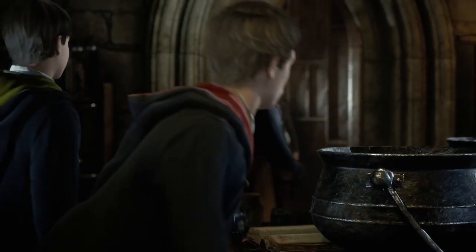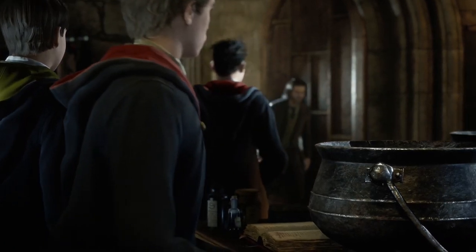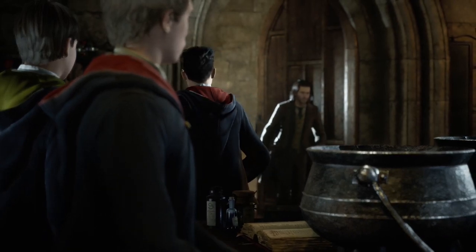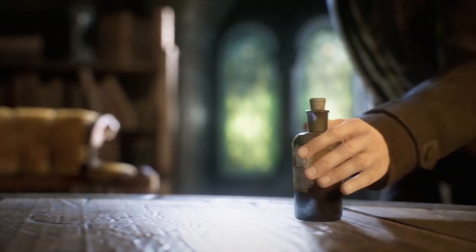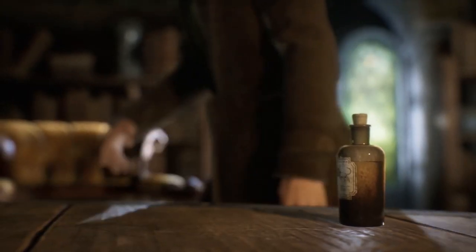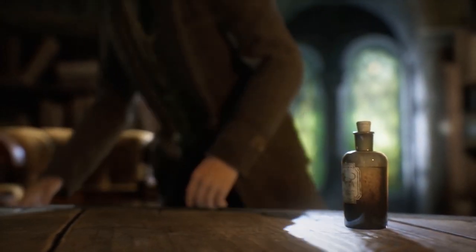Potions class has started. The first thing we notice is a bottle of blind worm sting and another uncertain bottle, perhaps gillyweed. A book lies open and I'm curious to see what the books in the game will be — how many are going to be older versions of books we already know, such as Advanced Potion-Making? A new character is introduced here, a somewhat staggering young man who seems like he's possibly in his 30s. He puts a potion bottle on the table which has what looks like a lion body on it. I have no idea what it could be — leave a comment down below if you have any ideas.